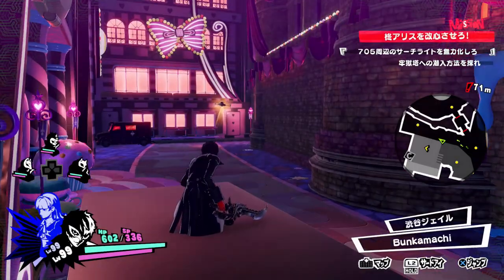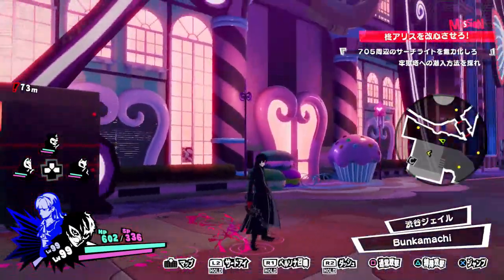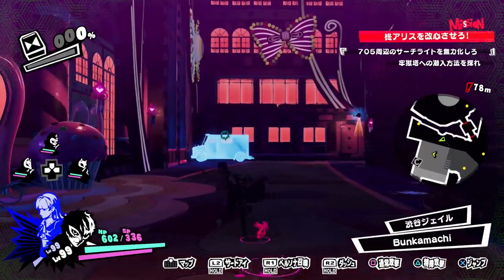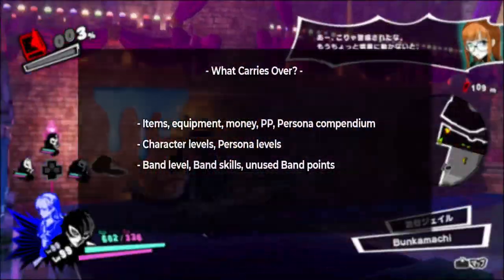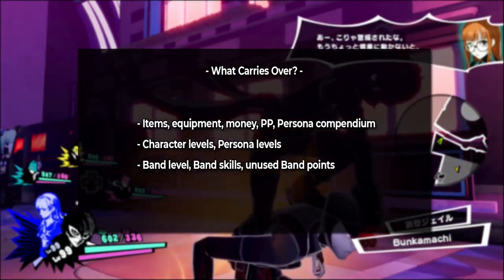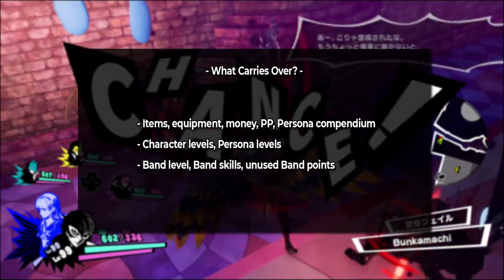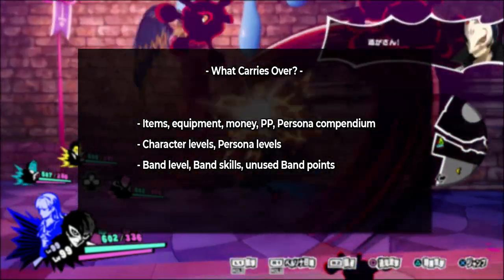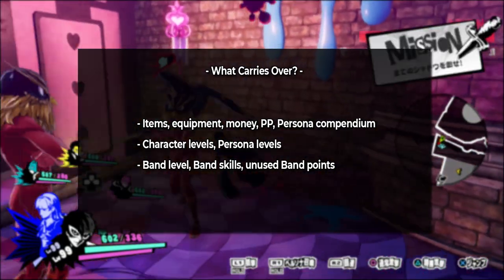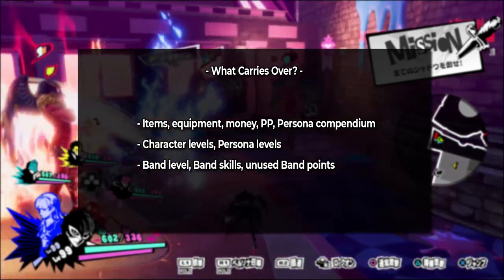Now that we've covered how to unlock New Game Plus, let's go over what actually carries over and what is new. The standard things that pretty much always carry over do carry over, such as equipment, items, money, persona points, and persona compendium completion. Additionally, your character's levels, including their personas' levels, will also carry over, as will your band level and any unlocked band skills and unused band points.